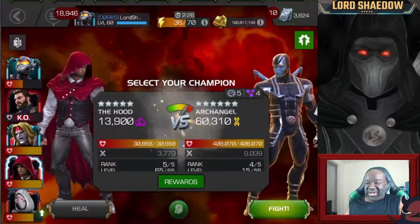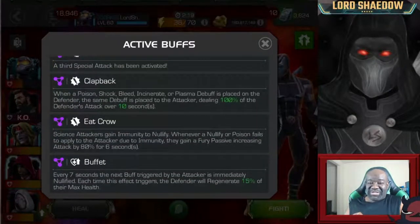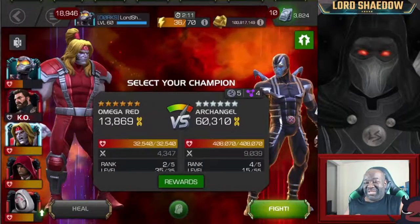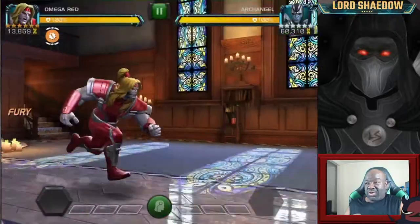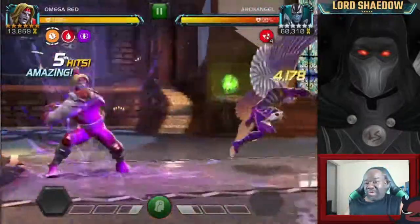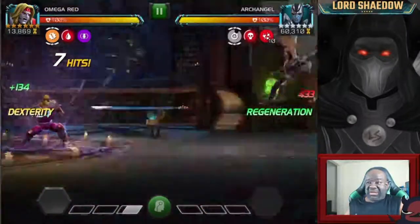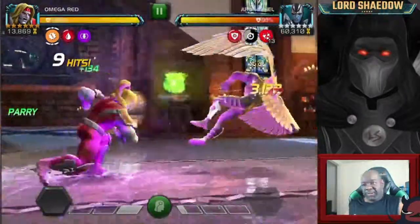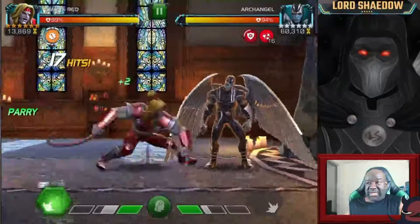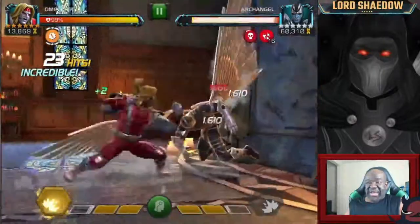Now we've got Archangel. If you are fighting Archangel and you are running suicides, you have to be very, very careful. Just one hit from him while you have the bleed and poison up, he'll convert it to a neuro. So I went in with Omega Red because Omega Red is poison immune — Archangel cannot apply neurotoxins on him. But the other issue is that at this point, Omega Red is bugged — he's not doing the damage he should, so we are actually fighting at a severe disadvantage.